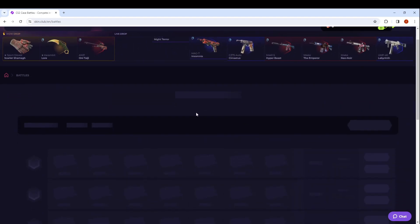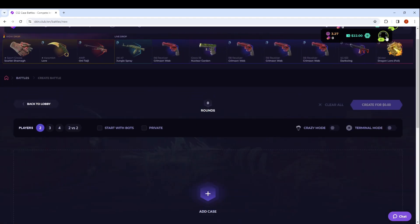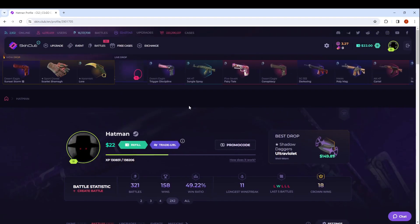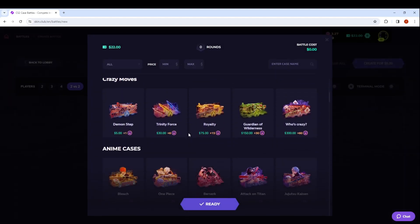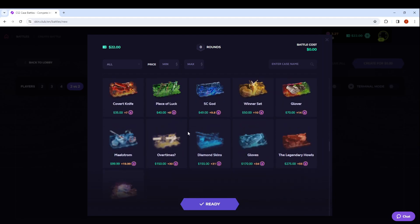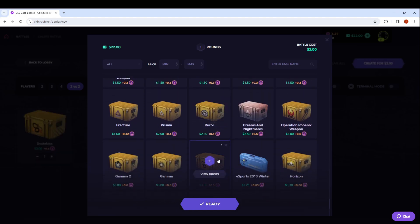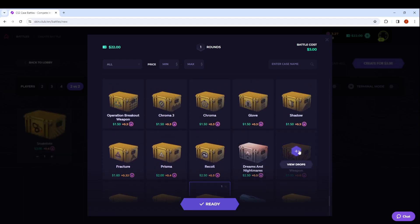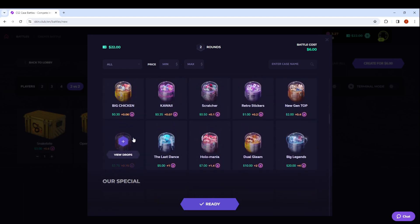Let's get right into the battles — I'm gonna stop yapping but welcome back and I hope you guys enjoy. Let's cook something up here, just a nice little starter battle. I like to take a look at the 2v2s — I have a 50% win streak so that means we've lost four, we have to win this next one. We're going to start light, do a 2v2 with bots and we have 22 dollars. We're gonna do a snake bite because it has been paying for us.